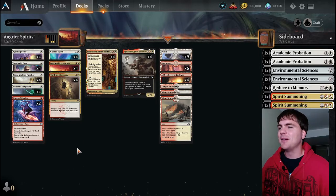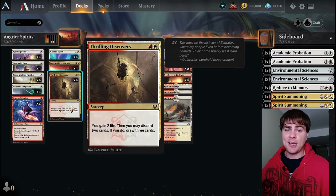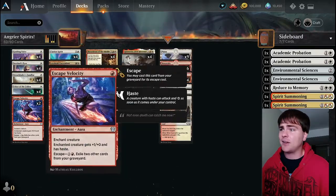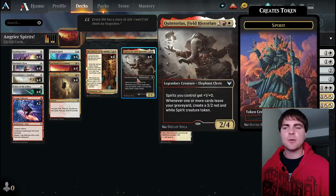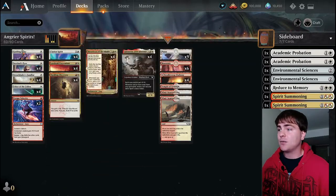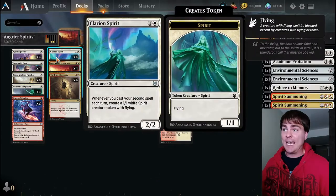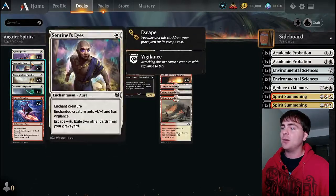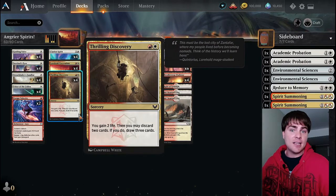Sometimes I get a little flooded - I'm either struggling for lands or getting flooded, there rarely seems to be a happy medium. That's where Thrilling Discovery really helps out - you can throw away extra lands, your extra Thrilling Discovery, your extra Lorehold Excavation, or any of these escape cards since you want those in the graveyard anyway. You draw a bunch of cards, find your Showdowns and Quintoriuses. Don't be afraid to cast this and throw away your stuff if you don't have the key pieces yet.